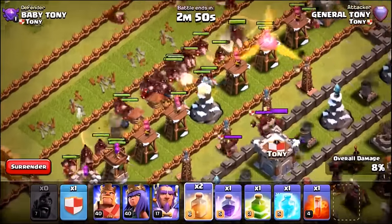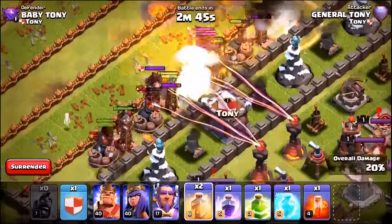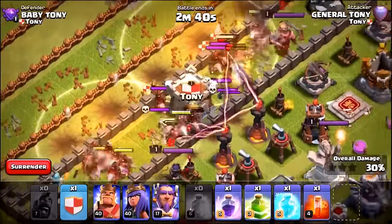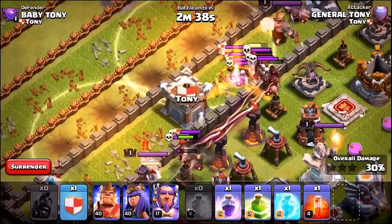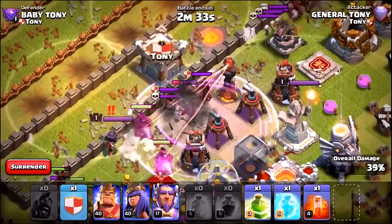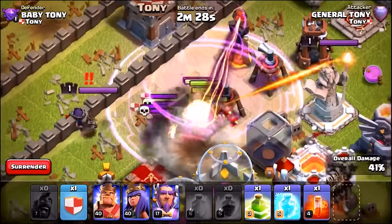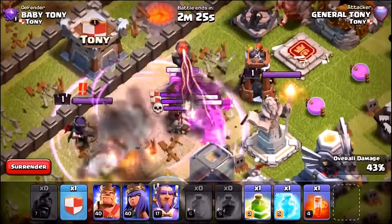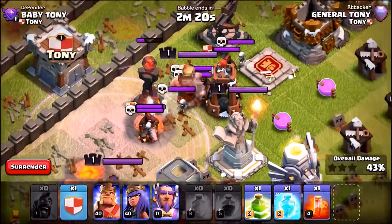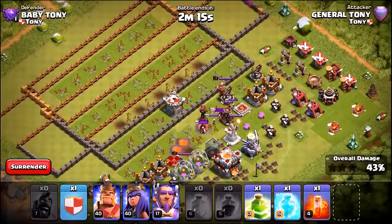First line of defense is already taken down — spring traps, little bombs. Here come some defending hog riders from the clan castle. The heal spells are keeping those piggies alive, but some are getting melted by the inferno tower. A rage spell goes down — can we take out those inferno towers? They're running into the air sweeper now, then taking a beat down from the eagle artillery. We didn't even get to kill the defending clan castle because hog riders don't attack troops.